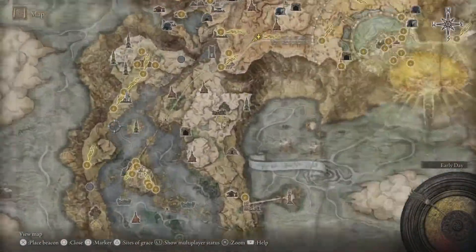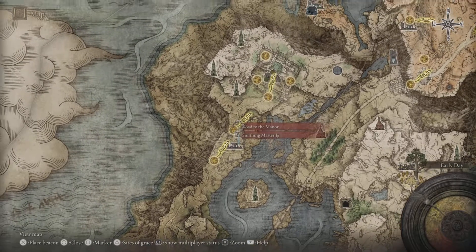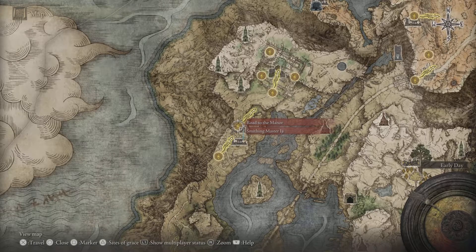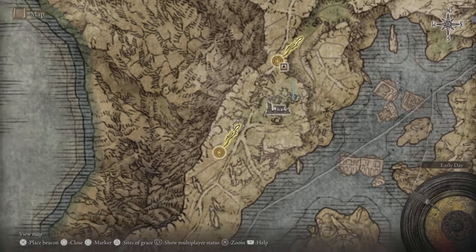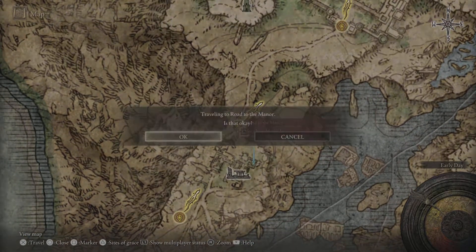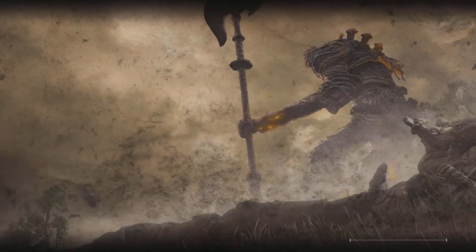It's at the lakes area where you can buy somber stones, which is convenient because you use somber stones to level this weapon. You're going to get to the grace site and then get to the area where I put the marker.